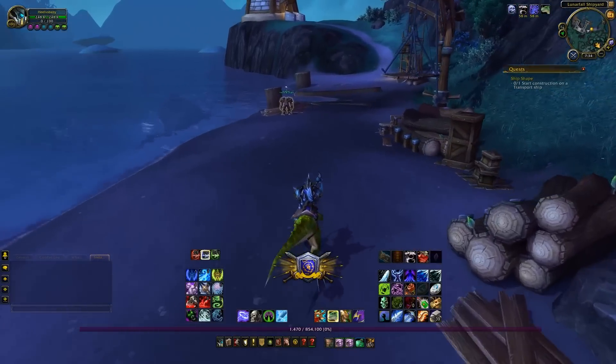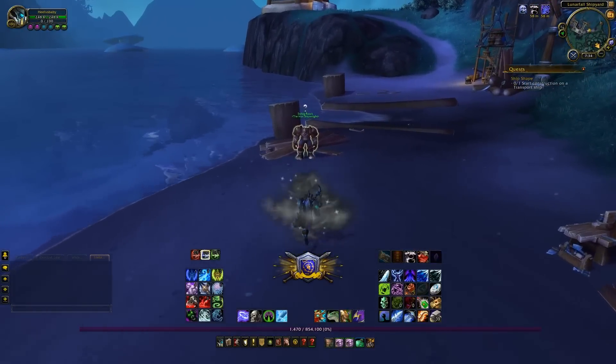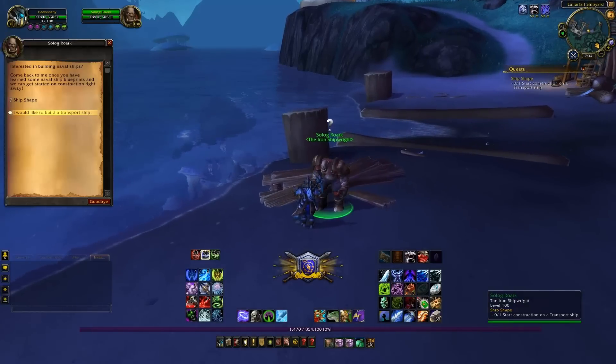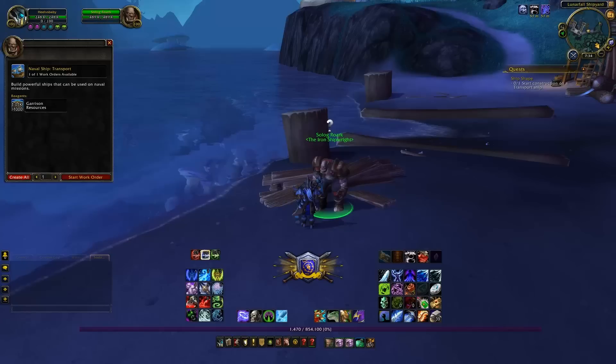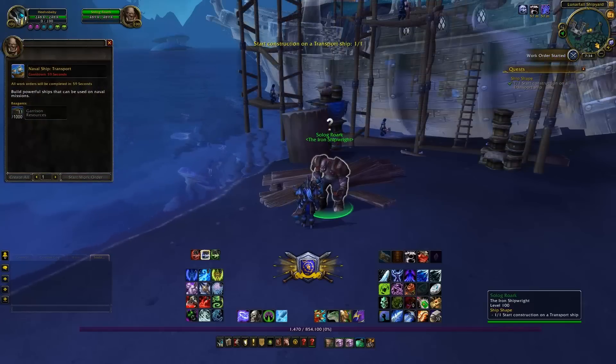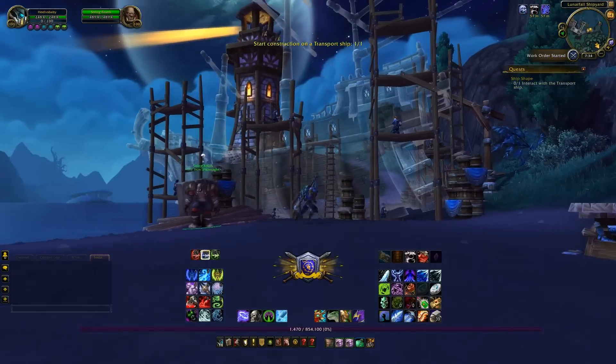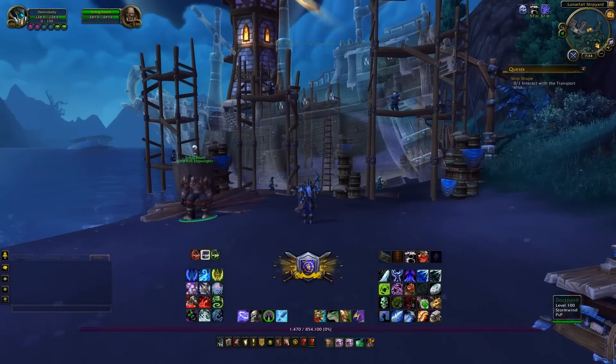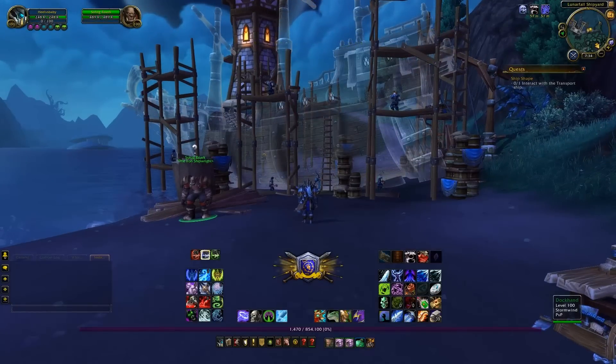If you don't have the respective amount you're going to have to go out and farm some. So once again, this is why you should go into patch 6.2 with a minimum of 6,000 garrison resources — 5,000 for the construction of the yard itself and 1,000 for the construction of the transport ship.